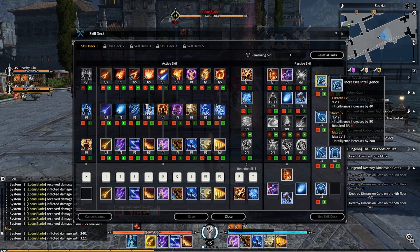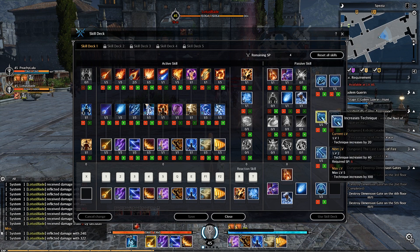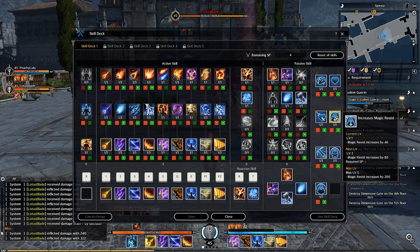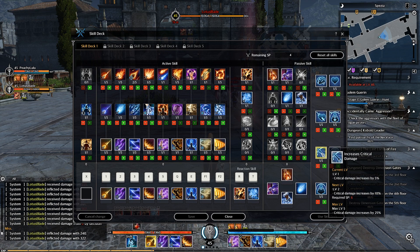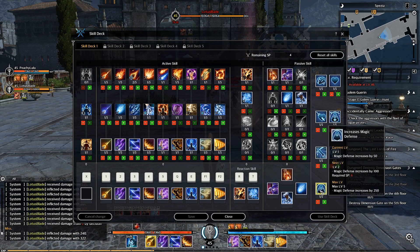Then you have stat passives: Intelligence starts at 40 and goes up to 200. Stamina starts at 50 and goes up to 250. Technique starts at 20 and goes up to 100. Magic Resistance starts at 40 and goes up to 200. Critical Damage starts at 5%. Physical Armor starts at 60 and goes up to 300. Magic Strength starts at 50 and goes up to 250.